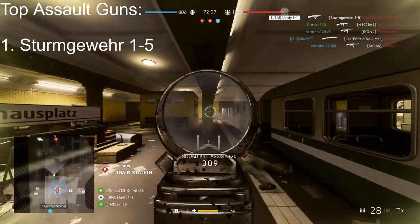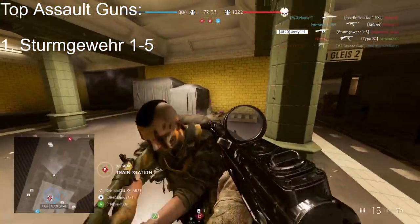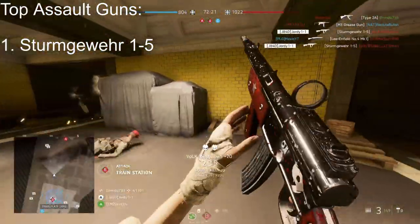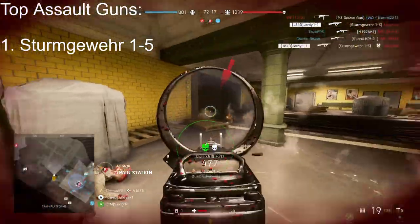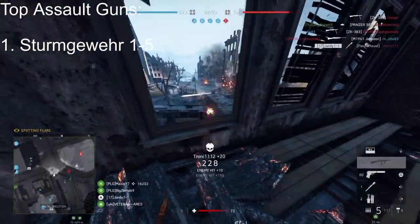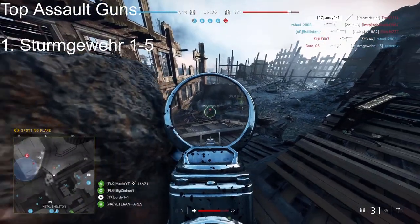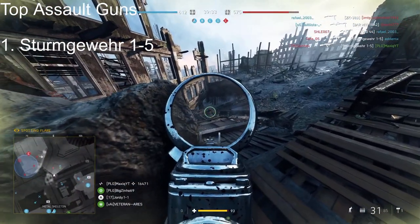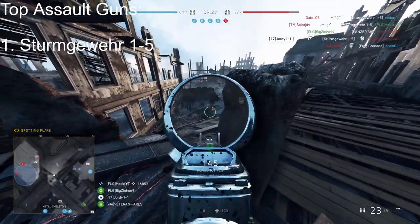I usually set mine up for aim down sight capabilities, but it's up to you. It's not the best close or long range weapon but it's definitely a good all-round pick for most gunfights in Battlefield 5. If you want something more up close and hip-fire oriented, I would go with the M1907SF or just generally recommend the Medic class.